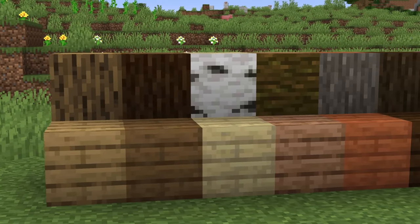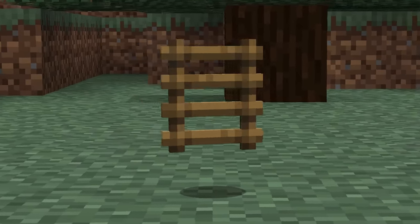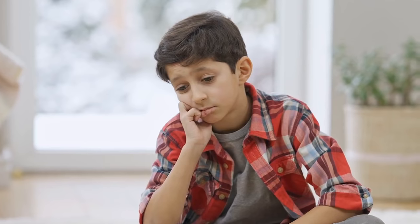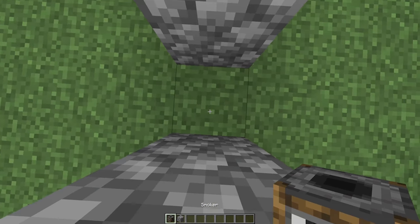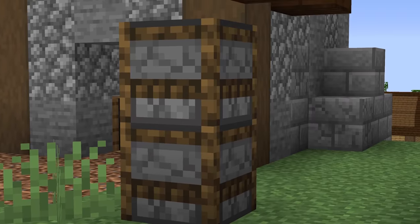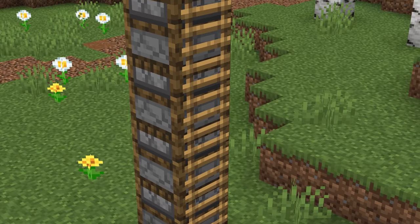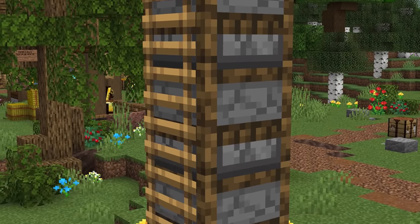Number 17: it seems like everything these days is getting a whole spectrum of wood types to choose from — all except for ladders. So if that lack of representation is getting you down, then smokers might be a surprising solution. Using the backside of smokers, you can give a somewhat spruce-like industrial texture to your world. And even if you add regular ladders on top for functionality, that extra board is going to give a lot more depth than just a ladder on some cobblestone.